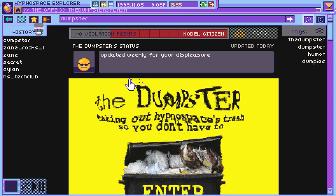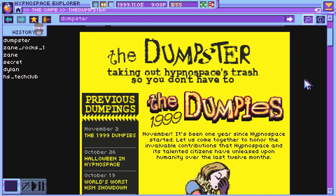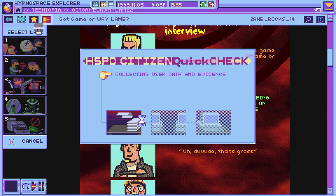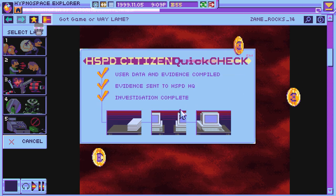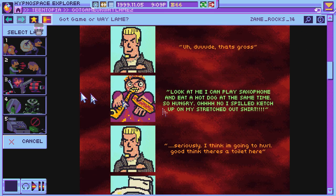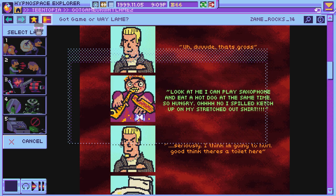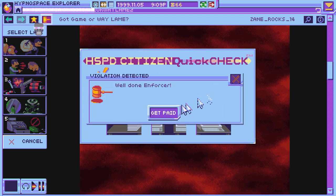It's established early on that Hypnospace has a dark side, that you're a willing cog in some terrible machine. When you're bringing the copyright hammer down on kids' drawings because they feature a character owned by a large corporation, it's a real 'are we the baddies?' moment. Morality aside, Hypnospace Outlaw is a supremely clever and rewarding detective game that is happy to sit back and let you do your own legwork.